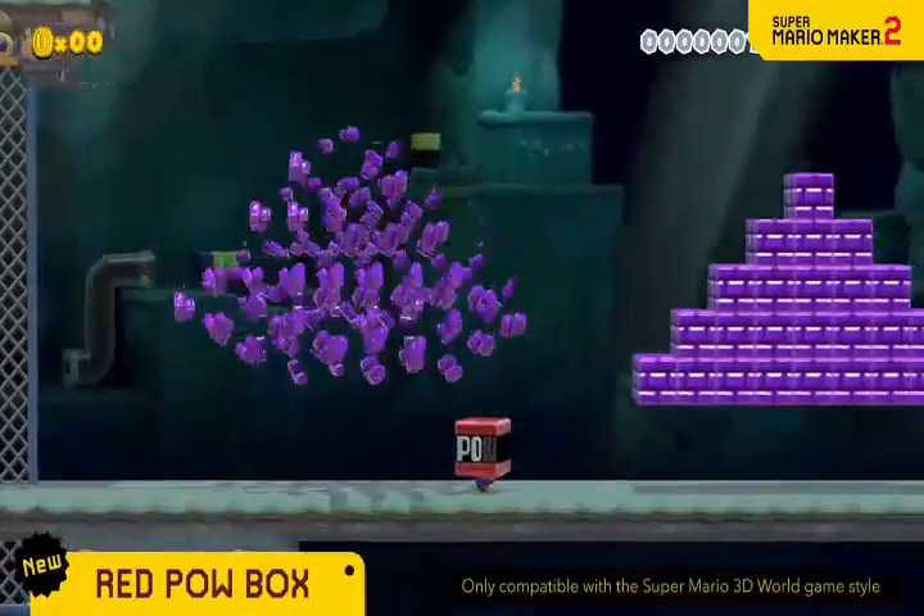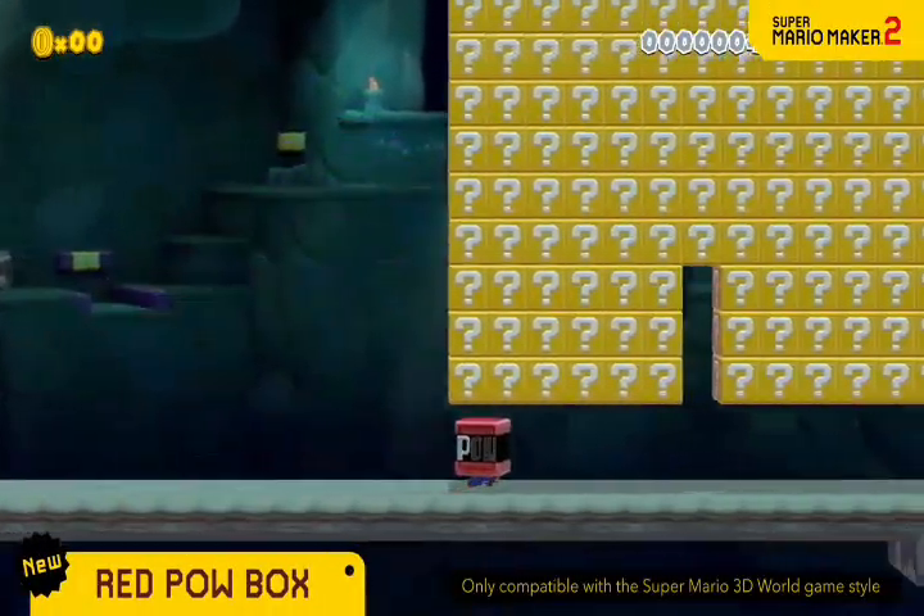With the Red Pow Box on your head, you can unleash a POW! It's good for three uses.